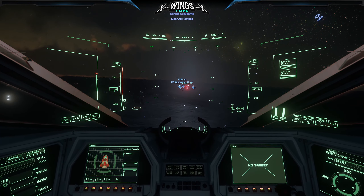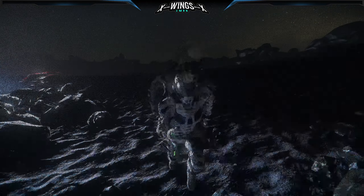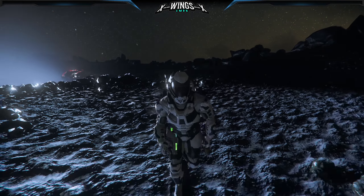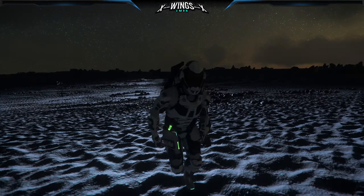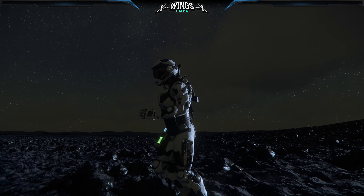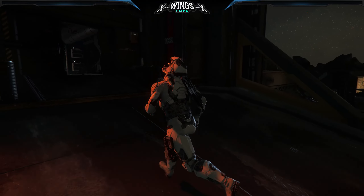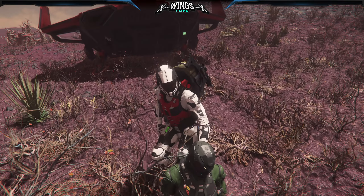Since there's no cargo space for a ground vehicle, we run — and run, and run some more — until we're finally there and actually able to bring the people back to our ship.